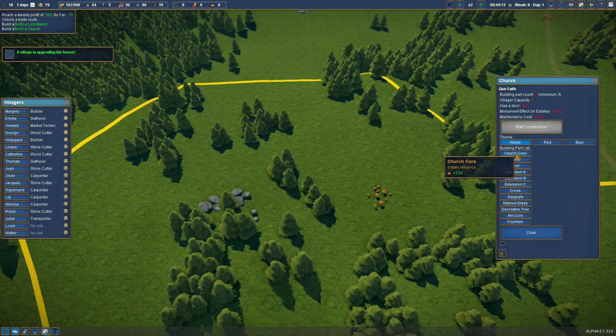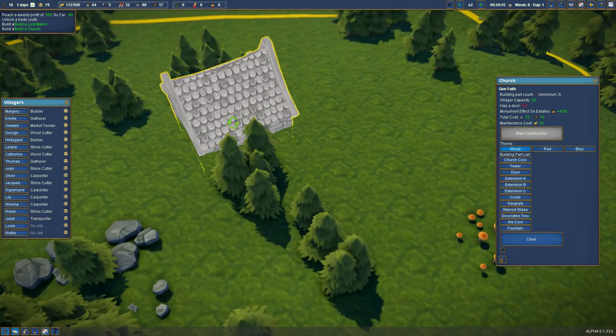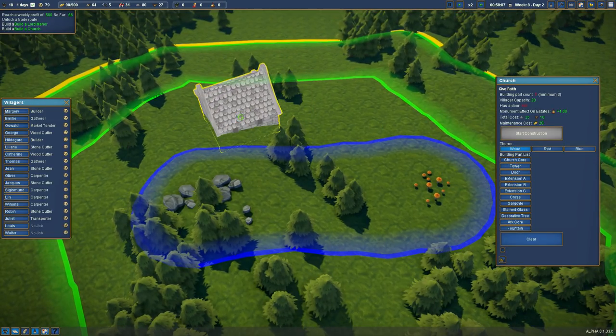Let's start with our core — it's going to need 25 stone and 10 planks. Well, we've got the planks. Hold control to turn that around. I don't know if we can make this bigger or smaller. Oh, there's another button down here to leave those on so we can see what we're doing.